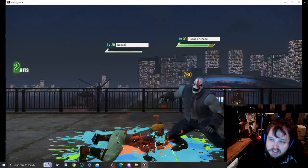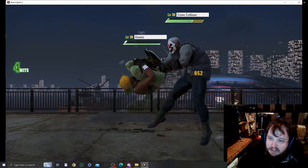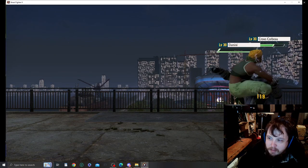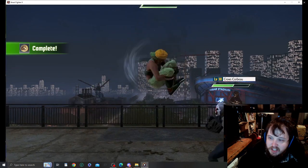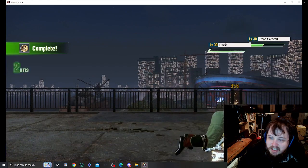Knock him into the air! Yeah, grab him! Bite him! Rip his face off! Yeah! There's a crane in the back — there's Hager Stadium in the background. Get that lightning in there! Come on, show me your stuff!